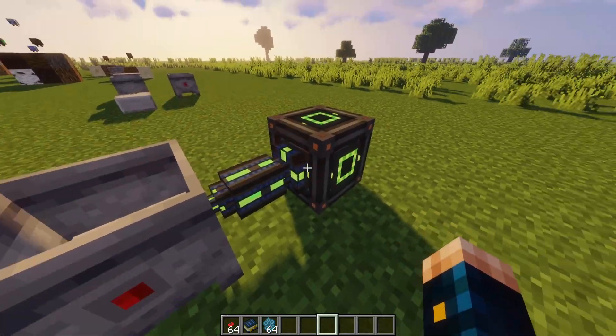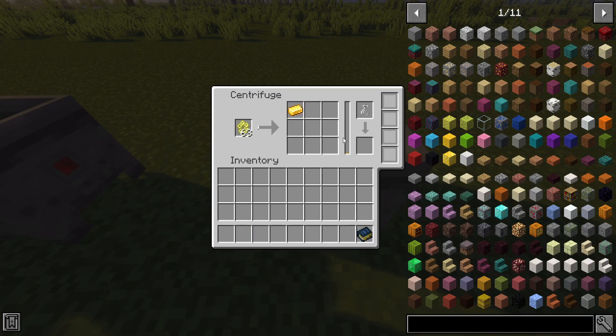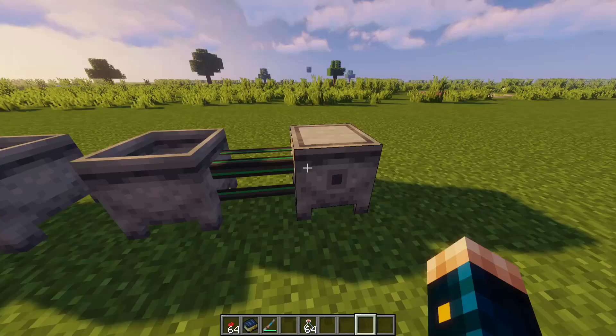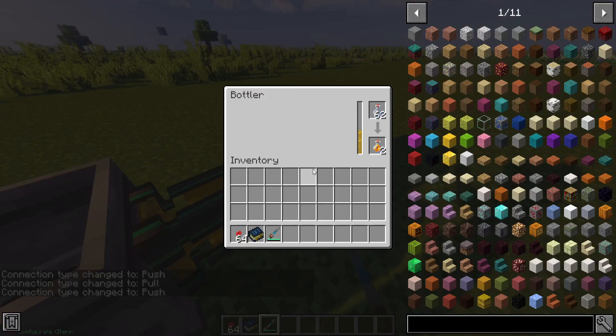Here I used Mekanism — it will be linked in the description below. The centrifuge outputs the material in honey. Honey can either be manually extracted with bottles, or if you have another mod installed like Mekanism, you can connect a bottler to the centrifuge, which will bottle all of the honey into honey bottles.